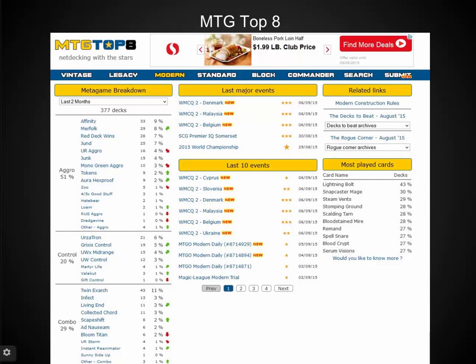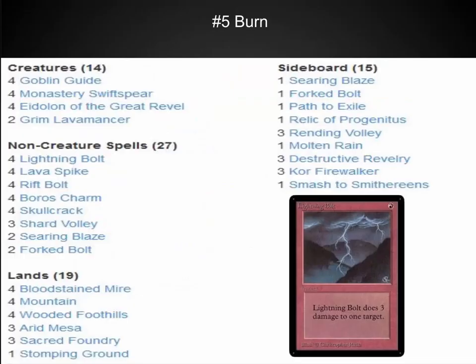When I'm looking for what to use to construct a gauntlet, MTG Top 8 is one of the places I go — several of the decks you're going to see are towards the top of these lists, and it's a great resource for seeing statistically what people are playing. The number five spot is one that I include in virtually every format: a burn deck. This deck destroys goldfish really quickly, and in any format where Lightning Bolt is legal there is going to be a strong aggro burn deck, and Modern is no exception.